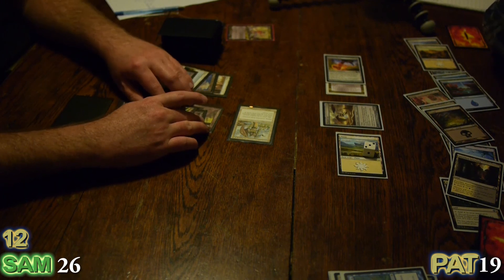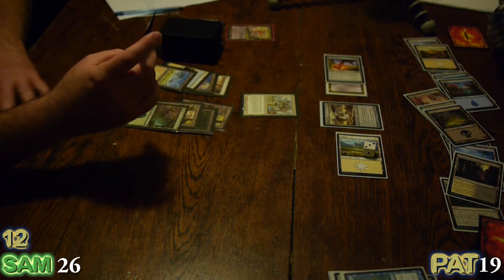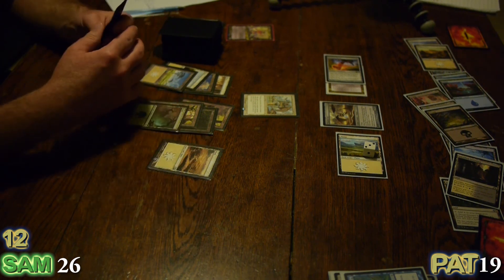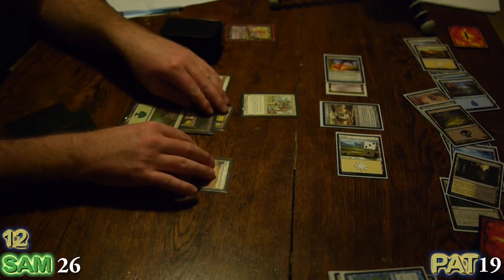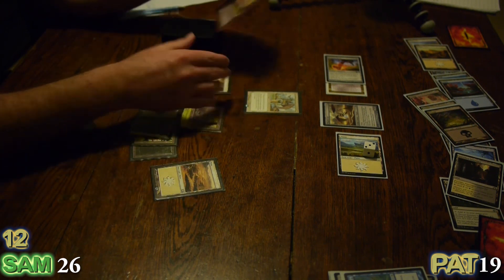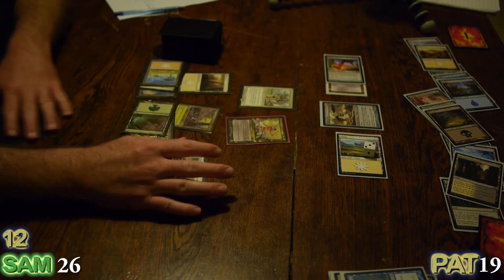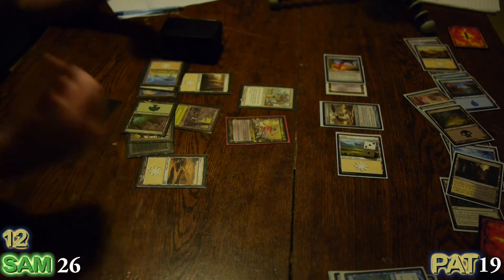I got rid of a big problem. But you don't have the Traveler's Cloak anymore — no. I have nine land. I guess I better get out my Commander. Things aren't as bad as it looks, folks — I've got an unkillable blocker there. Traveler's Cloak is gone. Sisay's out — ready to rock. Go.